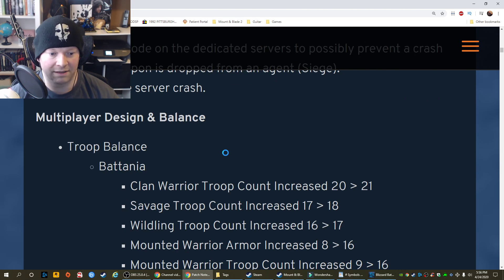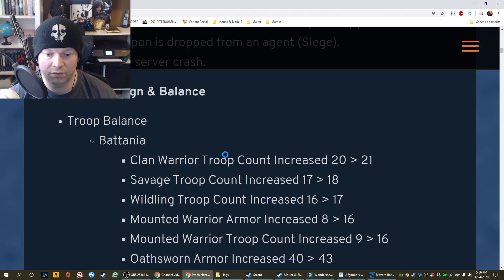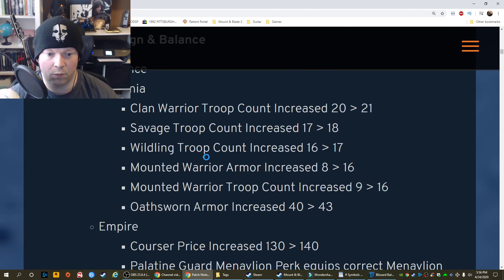Multiplayer design and balance. Troop balance — Battania: Clan warrior troop count increased 20 to 21. Savage troop count increased to 18 from 17. Wilding troop count increased 16 to 17. Mounted warrior armor increased from 8 to 16. Mounted warrior troop count increased 9 to 16. Oathsworn armor increased 40 to 43.